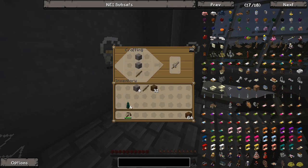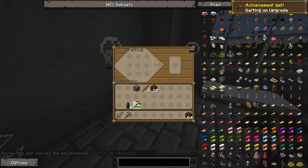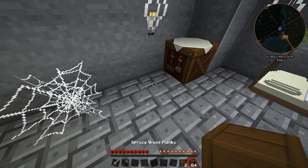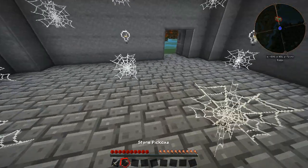Sword. Alright, there we go. Get some more of these. And pickaxe — there we go. We'll make a double chest as well, just to store things in. Because you need a double chest. We'll start working with Jabba and stuff later on when we start getting too many items. So, let's just clear out these cobwebs. We've got a bunch of string, which will help — I don't know — make a bow or something. Let's knock this all out.